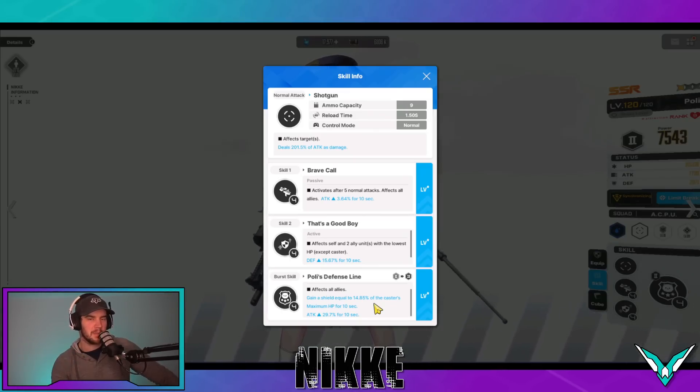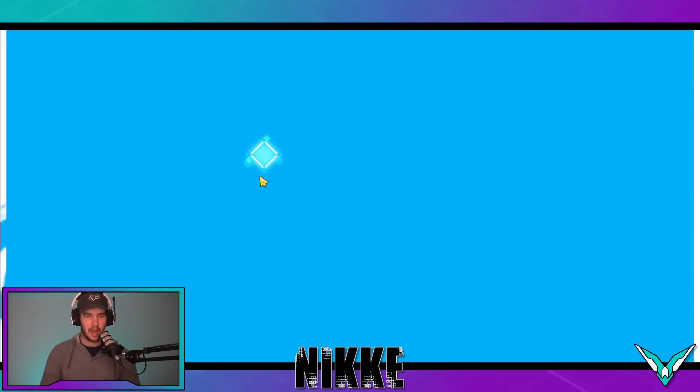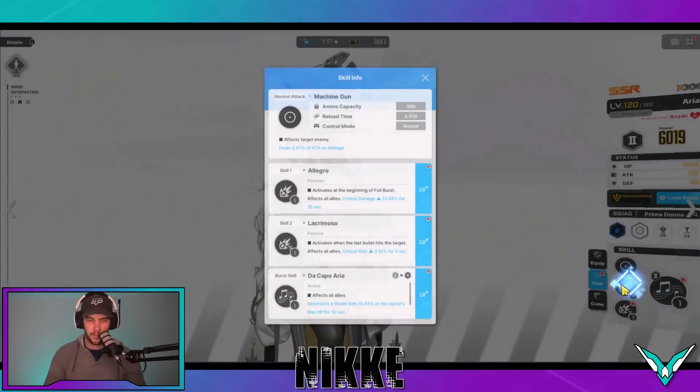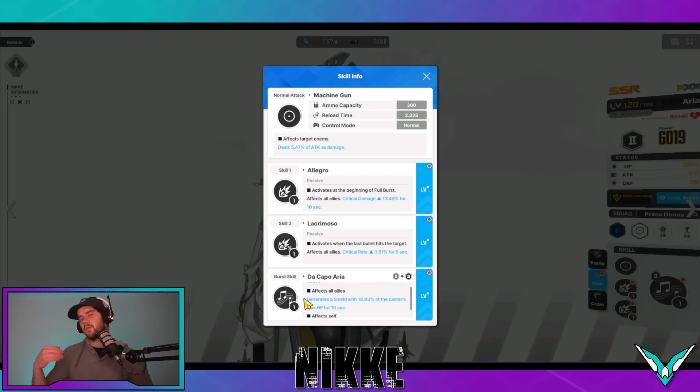The shield never stressed me because I didn't realize shields worked this way, so I was just using Polly mainly for the attack buff. It would be nice now that we know how shields work if she did actually shield the whole team. The main one I want to look at is Aria. Aria is quite nice because her burst skill provides a shield and some hit rate for herself, but it is an all-allies shield — so all of your allies will get the shield from her. She's a really good one to use with this.